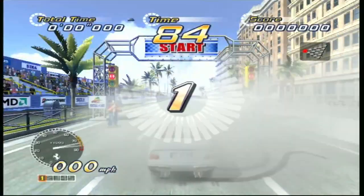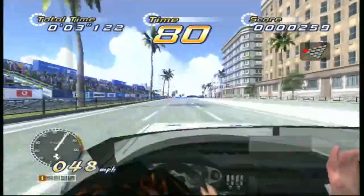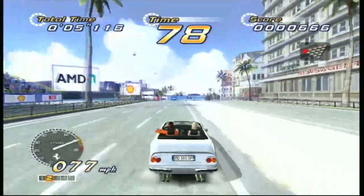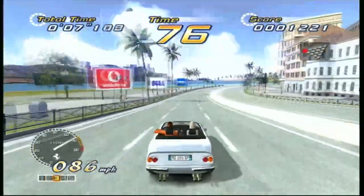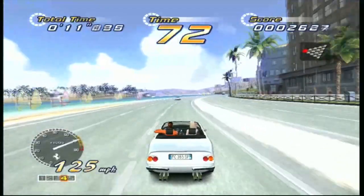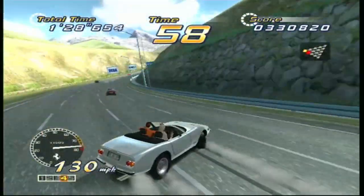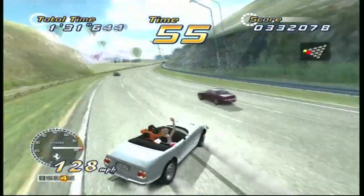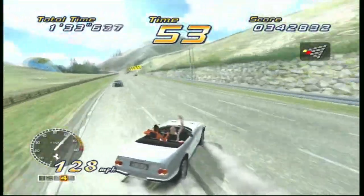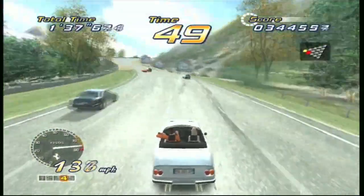Keeping to the tradition the series has been known for, OutRun 2 has the same goal: get to the end under the time allotted, choosing different paths to raise or lower your difficulty, with a very nice selection of Ferrari brand cars. New to this sequel is drifting, letting you cut turns while keeping your speed going. It's been around in racing games before, but it's great for OutRun, especially with the incredibly smooth controls.